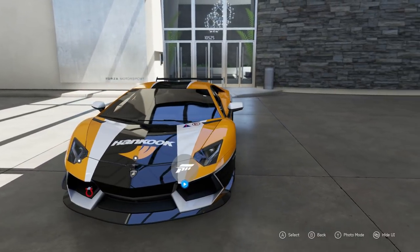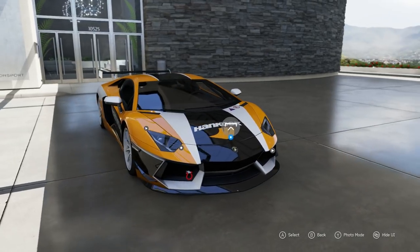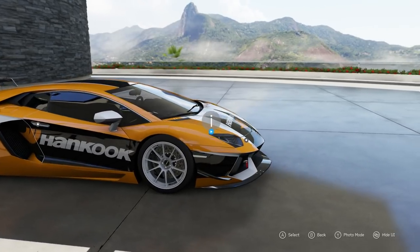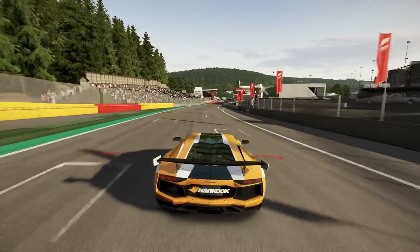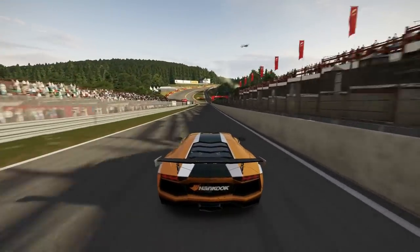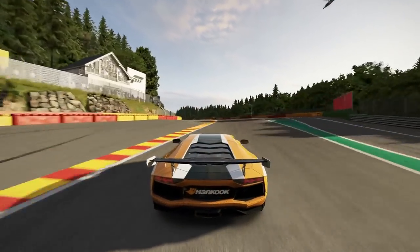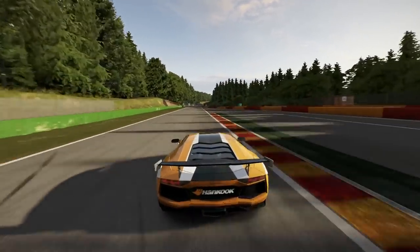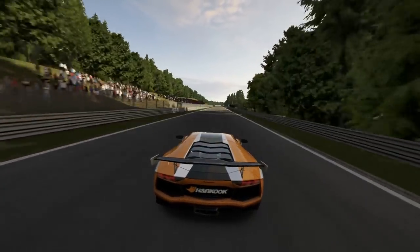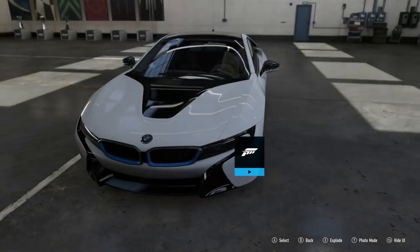First up we have the Lamborghini Aventador. Most modern cars suffer in the series because of how PI efficiency favors lightness, and most modern cars are on the larger and heavier side. This was especially evident for me with the Aventador back in the days of Forza 6, when I was still playing a lot and was about as fast as I ever got. When I took the Aventador to Spa as part of my terrible leaderboard car challenge, it really demonstrated how bad the car is in Forza — I was 8 seconds off the pace and ranked outside the top 550 despite my best driving and tuning efforts.